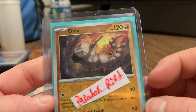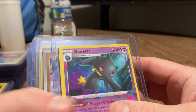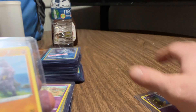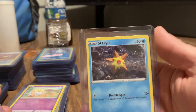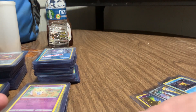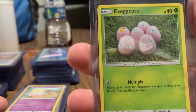Second pack I ever opened after opening the Lugia. That was the second card that I opened in 2023 coming into 2024. My Garchomp. Walrein. Staryu. Zubat. Moltres from Pokemon GO. And this is another Exeggcute.